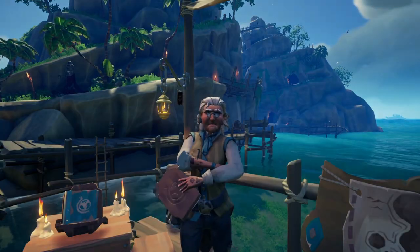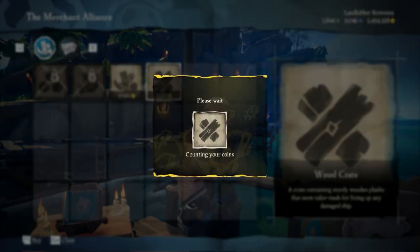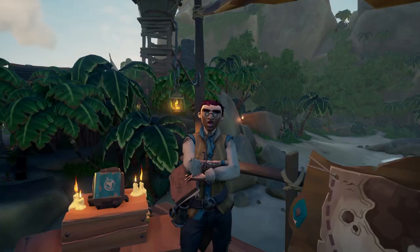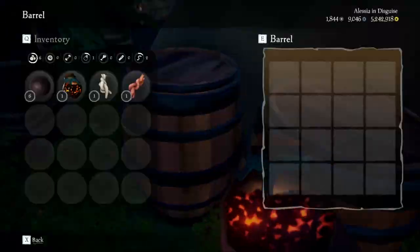Always purchase resource crates and the storage crate from the Merchant Alliance. This will make sure your sloop is stocked up and ready for adventure. If you decide to purchase the storage crate from the Merchant Alliance before leaving the outpost, fill it up with all the supplies you can find. This will give you a chance at better food, cursed cannonballs, chainshots, blunderbombs, firebombs, etc.